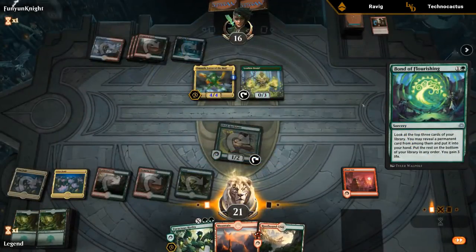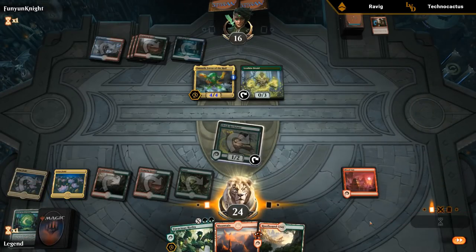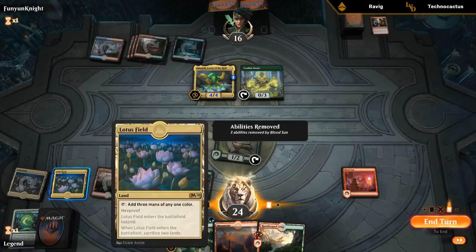Looks like they're going to kill the Hydra. Let's activate Reclaimer — we'll just set up for a big Hydra next turn, which is fine. It's possible we should have bonded first before searching with Reclaimer in case we still wanted a Lotus Field, but that's okay.